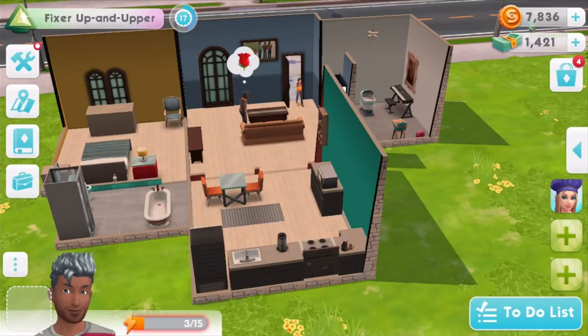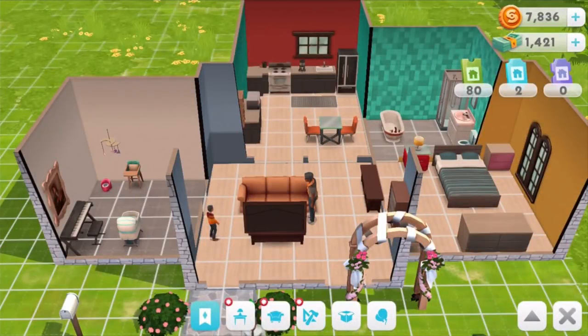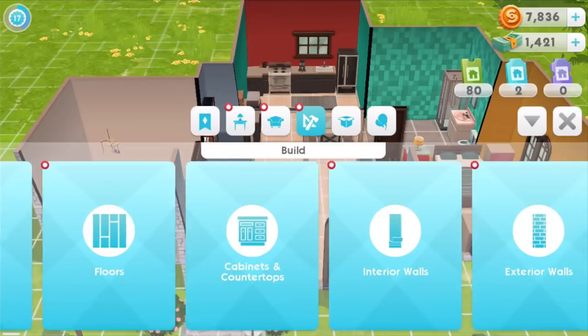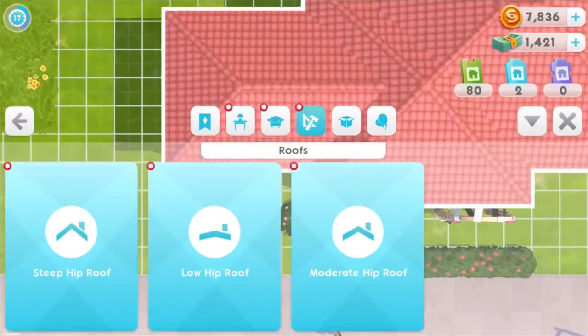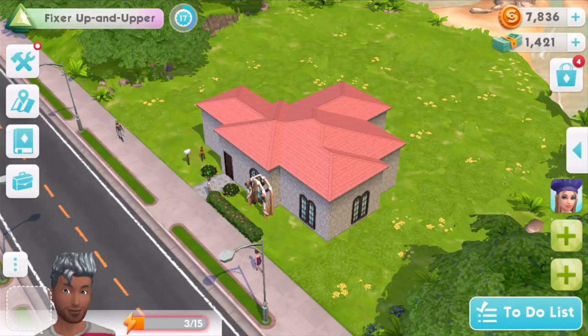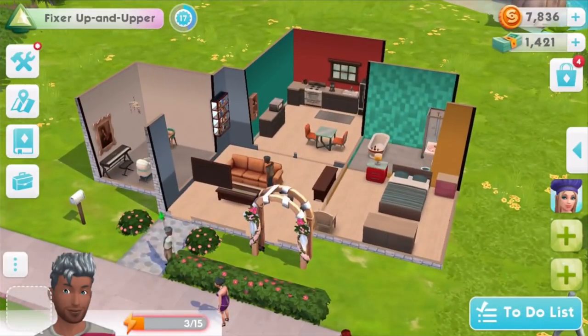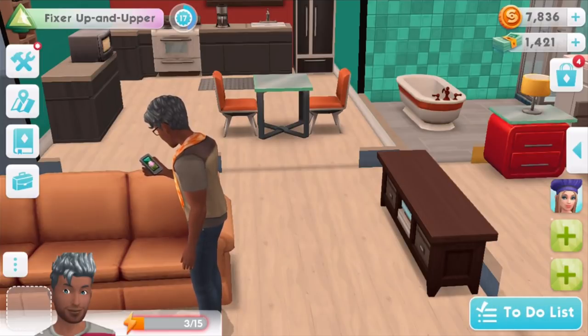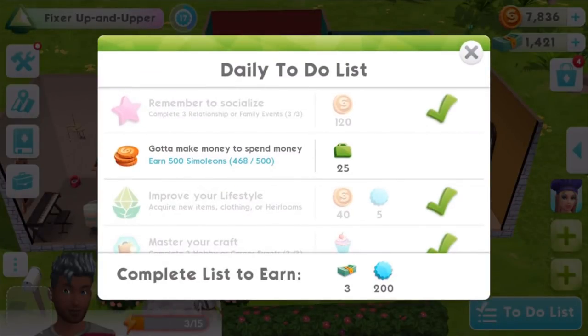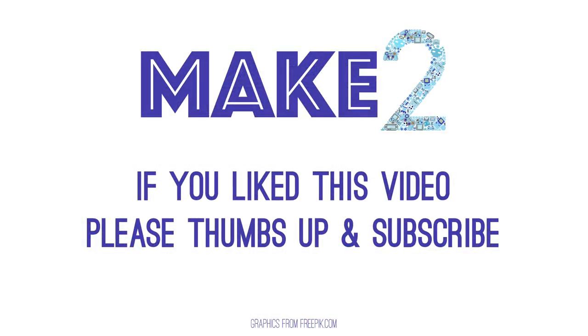We've basically gone through most of our to-do list. The very last task is just to earn a few more simoleons, which we can do by sending a Sim to work. Hopefully you guys have enjoyed this walkthrough of the daily to-do list, showing off build mode and all the different events you can do in Sims Mobile. Don't forget to check out that pre-registration link so you can be one of the very first informed when the game releases worldwide. Let us know if you have any comments or questions, and if you're new to our channel, feel free to subscribe — we've got plenty more Sims Mobile on the way. Thanks for watching!